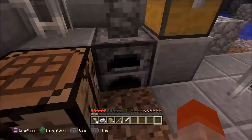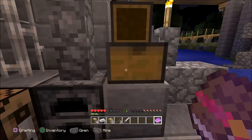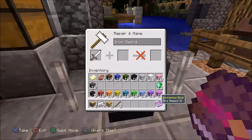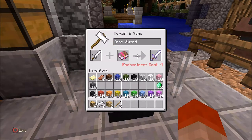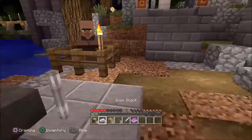In this chest, there's what's called Fire Aspect 2. If you have the patience to level up to level 4, go to the enchantment table, put your iron sword in there along with the book, and it costs 4 enchantment levels. What that does is it deals fire damage, which makes it much easier when you're trying to kill the creepers.